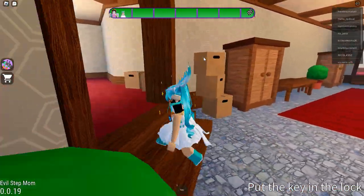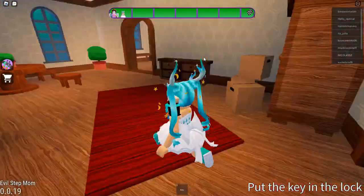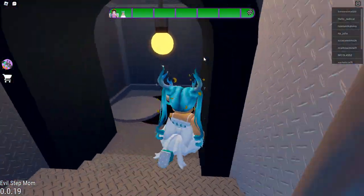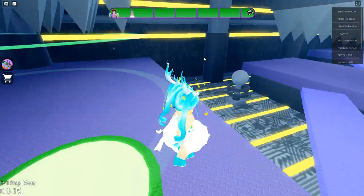I see the key. We just have to unlock that door and we can escape — well, not escape, but get rid of her for the time being. Where do I use this? There we go! She's not here — she's kind of slow, honestly. Checkpoint!